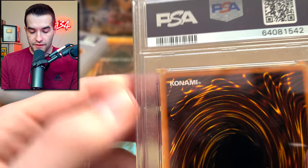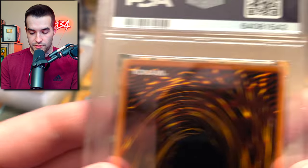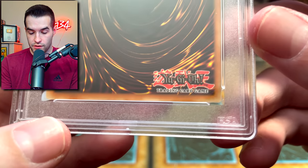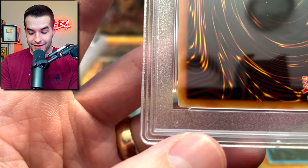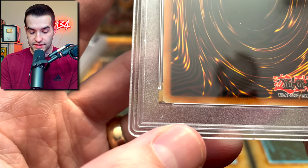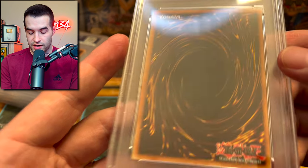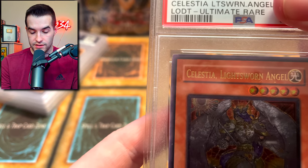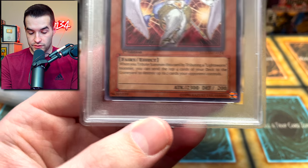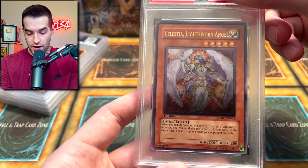Let's check out the corners. We have a top left corner that looks pretty good — I think it's actually fine, might just be in the case. Other corners look pretty nice. They're a little bit whiter, but it's not really whitening — it's just kind of normal for Yu-Gi-Oh cards. The back looks okay. The front has very nice corners all around. The centering on this card appears to be fairly centered. I think there was some ulti imprint on the back.